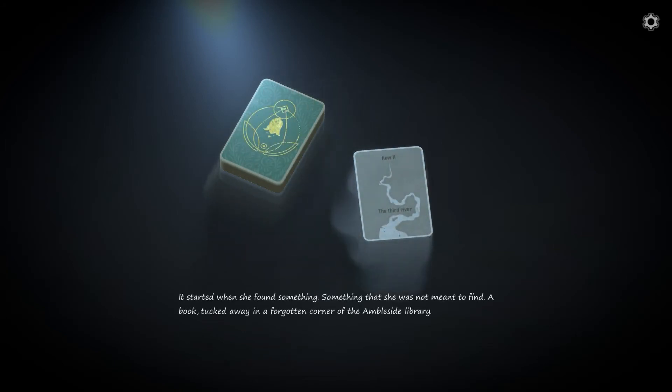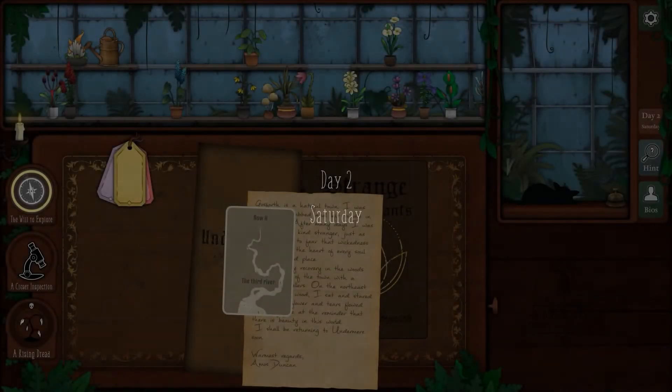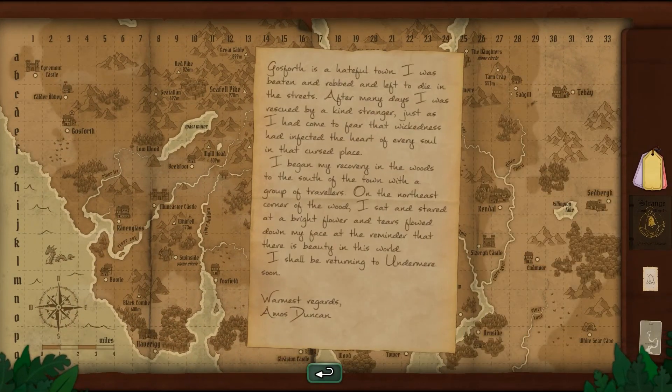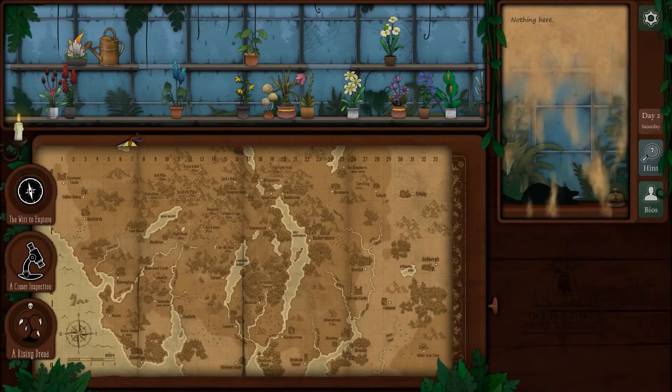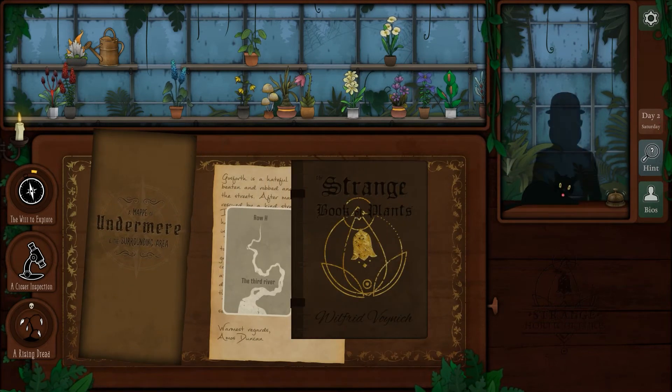It started when she found something she was not meant to find — well, that explains it. Should probably expect trouble when you find something you're not supposed to. I'm going to try the Gosforth quest again. They began their recovery in the woods south of the town with a group of travelers — Gosforth is the worst. We've tried this spot, let's try another one. No. It's fine, I've literally done this quest before but I just forget it because it's been a bit.